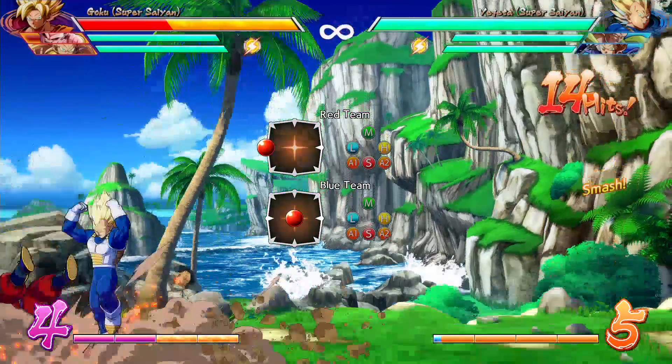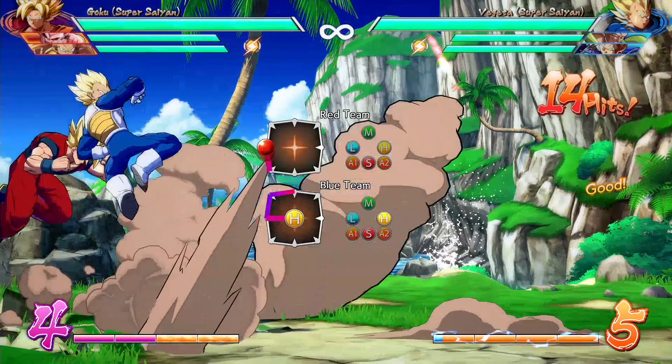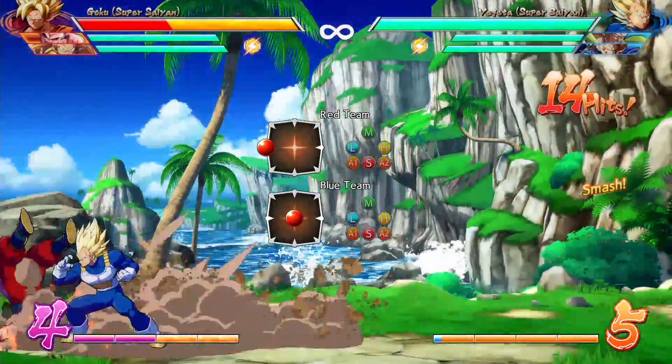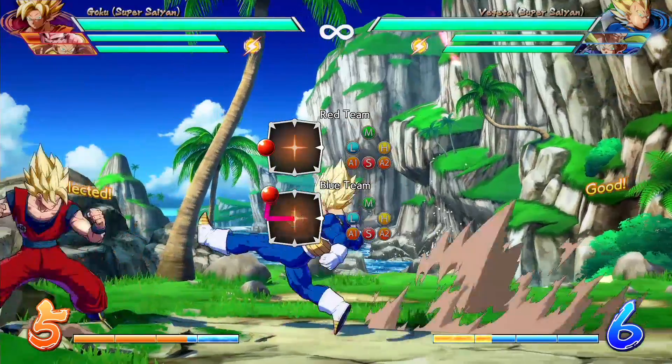So the idea is you're getting beat up, you fall to the ground, and on wake up you hold back, down back, and then special. So the notation is something like 414S. And Brave has been calling this the fuzzy reflect. I think it comes from BlazBlue, but I wouldn't know. If you do this correctly, you'll block any overhead attack. And if the opponent is expecting a reflect and goes for a delayed low, then you still reflect the low attack. And that's kind of it. If all you wanted to do was learn the trick, that's it. You don't need to watch the rest of the video. Go ahead and practice it.